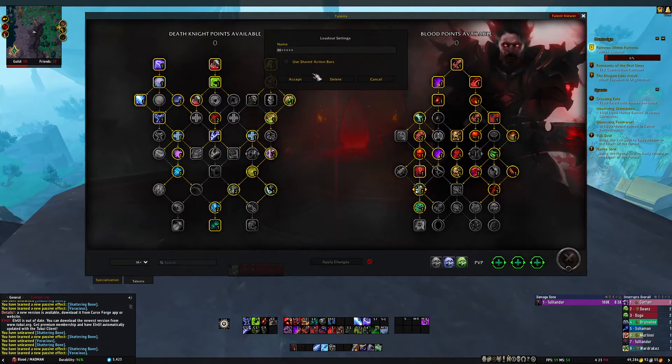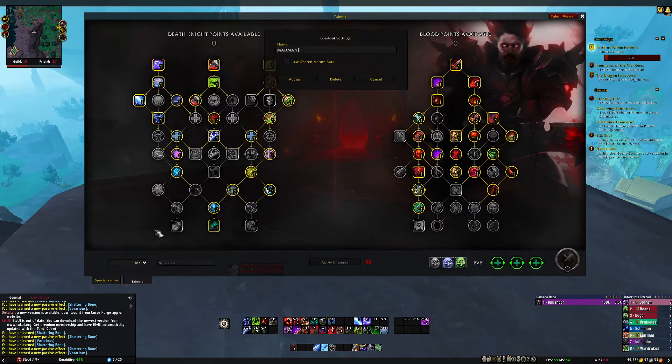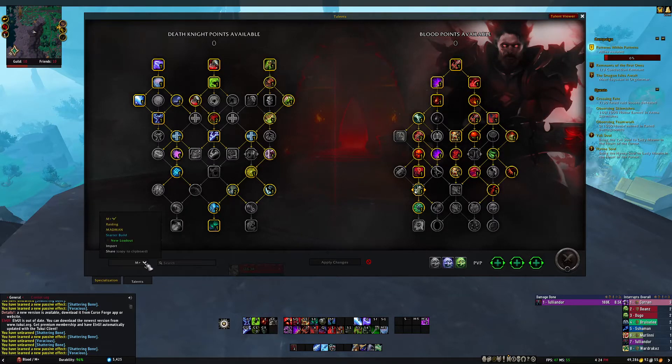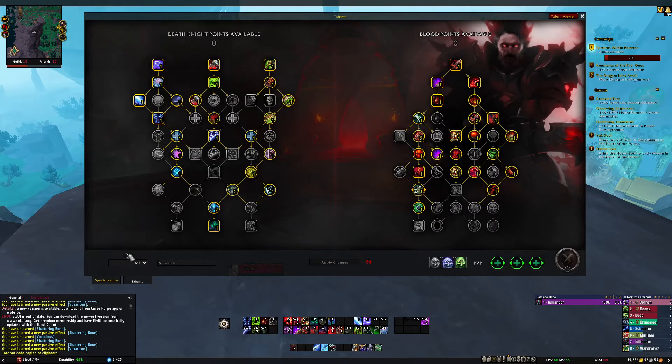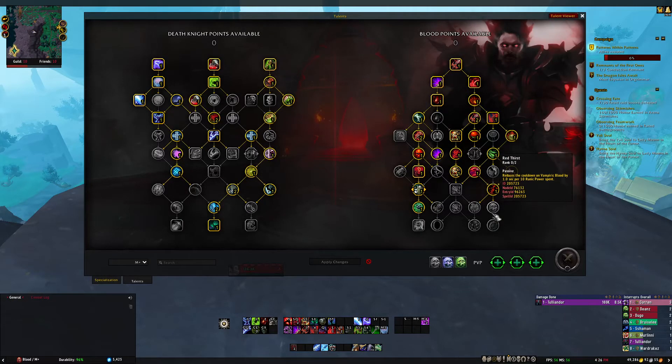You can save these preset builds and delete them from loadout settings. You can also use a shared action bar so both specs share the same bars, or separate them — that's a really cool feature. And you can share builds: if I really like this build and my buddy wants to try Blood Death Knight for Mythic Plus, I can copy it to clipboard and share it via Discord, YouTube, chat, whatever. He can then import that build to his Blood Death Knight the same way.